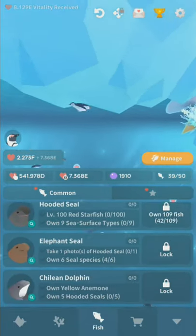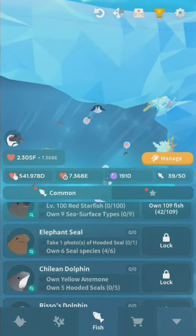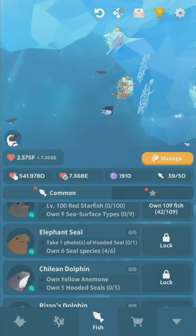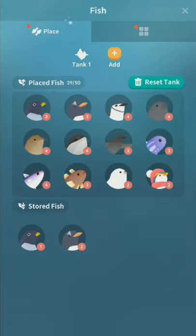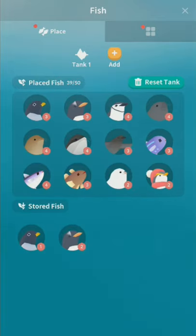There is no Facebook feature in this game, which is fortunate — they broke the feature in the old game and it's been broken for over a year, leaving a fish that's completely impossible to get. The manage fish menu is much improved. There's a collection view and a placement view, and you can save tanks with a specific set of fish, which is really neat — a feature we've been asking for in Abyssrium for years.